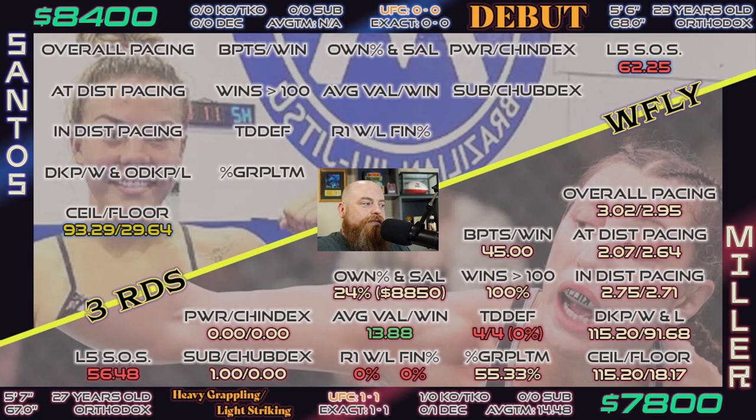We've got debuting fighter Luana Santos at $8,400 as the favorite against Juliana Miller at $7,800. Nothing too impressive about Miller's numbers — everything's pretty run of the mill. However, she did score 115 points against Brogan Walker in her UFC debut at $8,300. Then she was $9,400 against Veronica Hardy and got pretty handily beaten. Her last five strength of schedule is 56.48, which is well below the 70 you want to see. Luana Santos is a debuting fighter with no DWCS fights, so her ceiling and floor is just the division average.